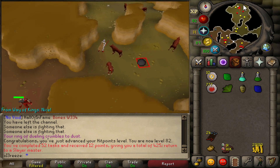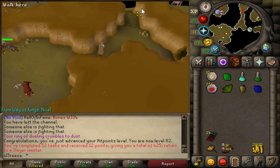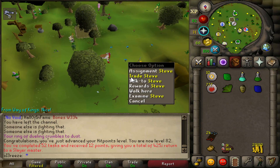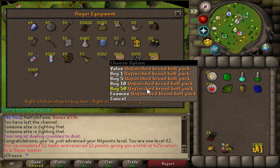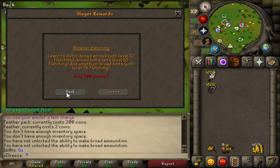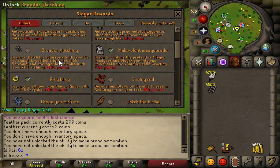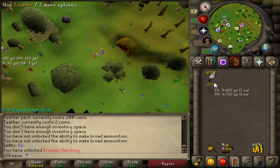Going to quickly run out to the cave and get another task from Steve. Fingers crossed it's going to be a good one - I really want a bloodveld task. Skeletal wyverns again! Oh my god Steve, we love you. Going to buy some more broad bolts. I realized I didn't have the broader fletching unlock so I'm going to have to buy this - 125 points. Now we can actually start making broad bolts.